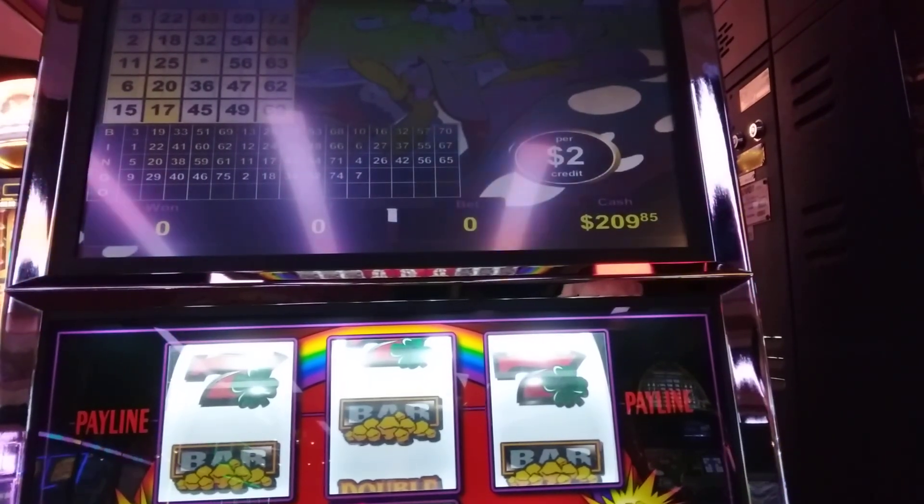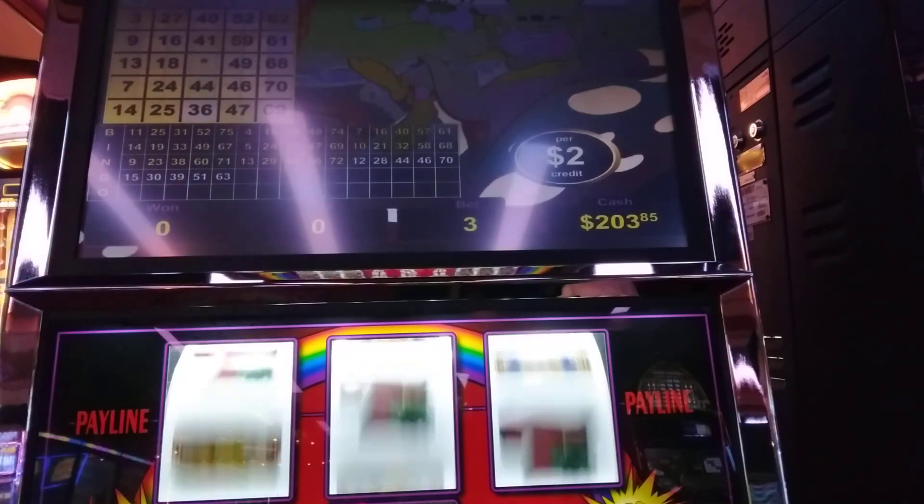Welcome to Short Stacks Slots. I'm at a Riverbank Casino today. I'm going to be on a VGT machine, Lucky Leprechaun. It's a $2 denomination. We have $209 loaded in. We're going to start off on $6 bets.